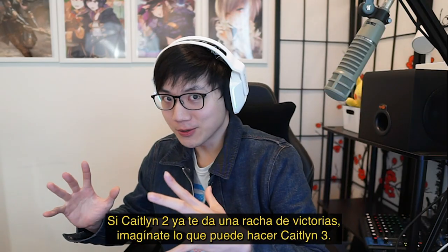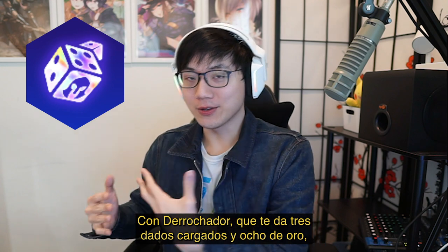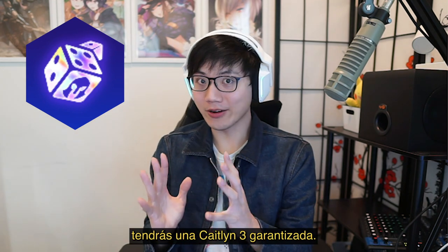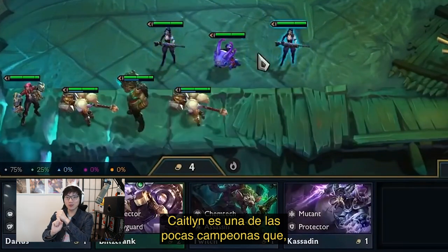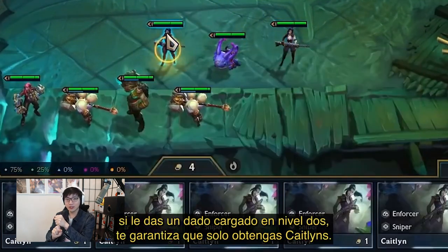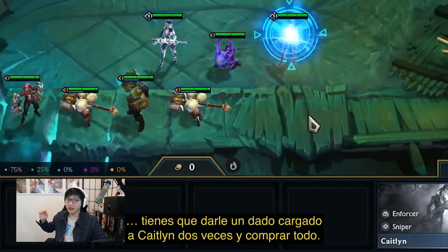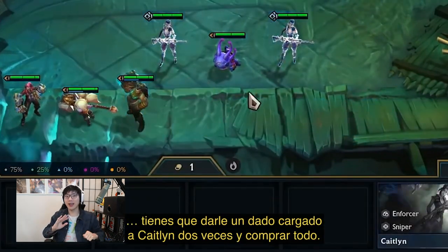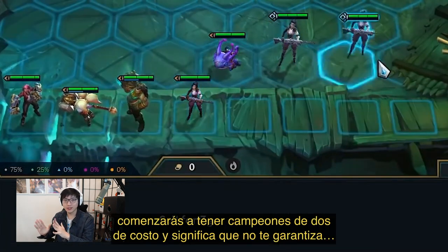If Caitlyn 2 can already carry you to a win streak, imagine what Caitlyn 3 can do. With High Roller, which gives you three loaded dice and eight gold, you are guaranteed a Caitlyn 3. Here's the main trick: Caitlyn is one of the few champions in the game where if you load-a-dice her at level two, you are guaranteed to get only Caitlyns. Before the round ends, you need to load-a-dice Caitlyn twice and buy everything, because once you hit level three, you'll start getting two-costs, which means you are not guaranteed to get five Caitlyns anymore.